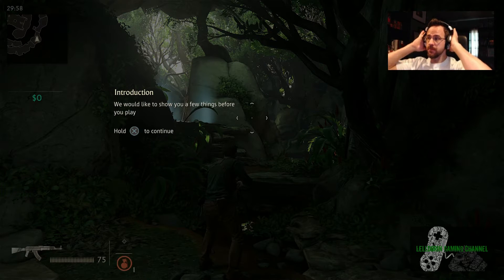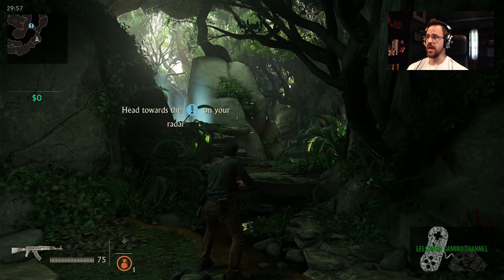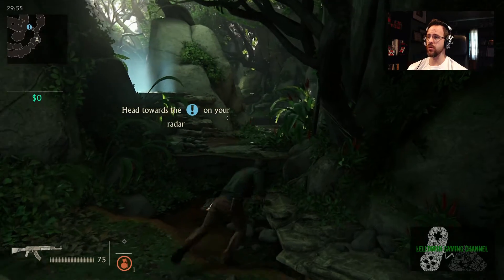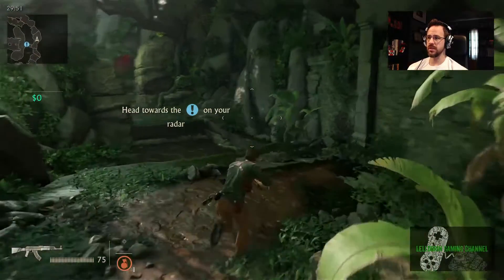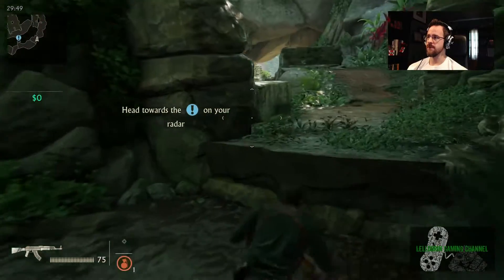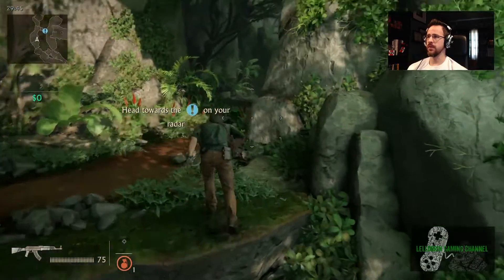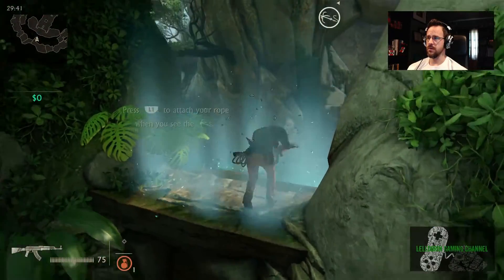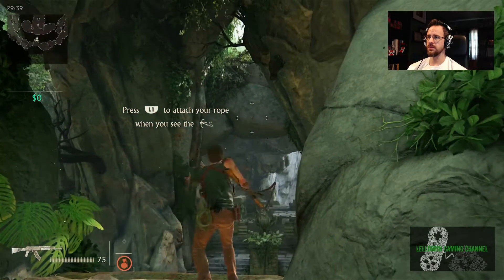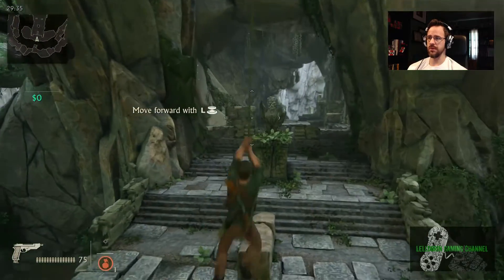Introduction — we would like to show you a few things before you play, press X to continue. Head towards the exclamation point on your radar. I don't like this third-person view though. Okay, we gotta go this way. All right, we can use this and then move forward — we know how to do that already.